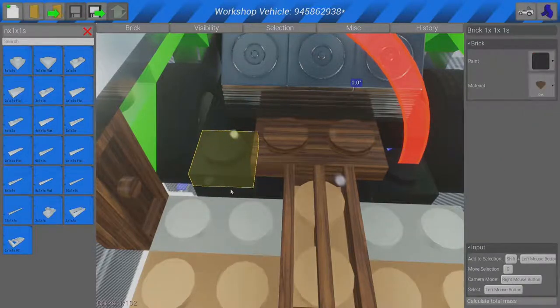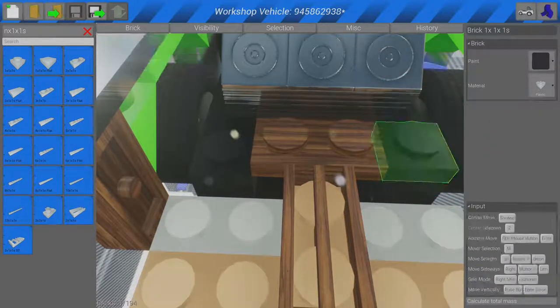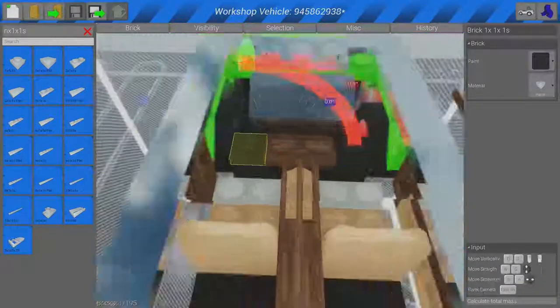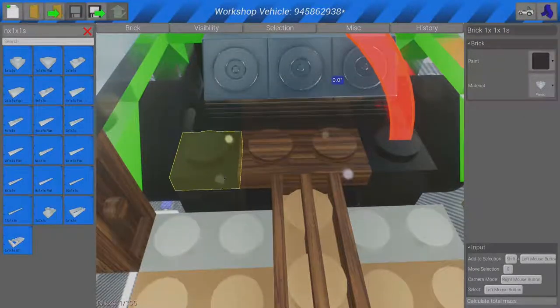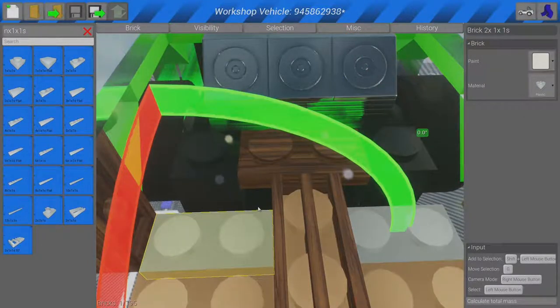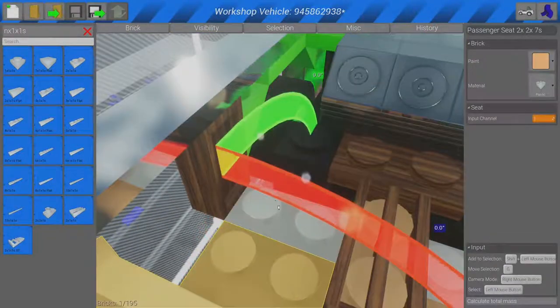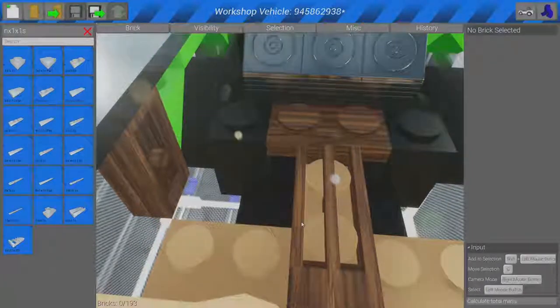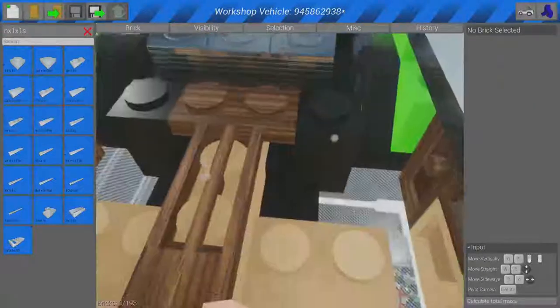Another thing you can do — we're not going to do it on this vehicle right now — but you can mount a lot of tungsten or gold low down, as those are very heavy materials. I think it does improve handling slightly; there's no major difference but it does have a slight improvement.